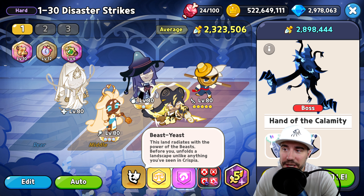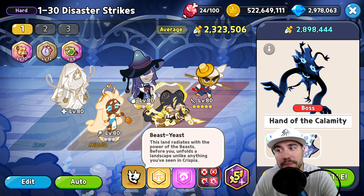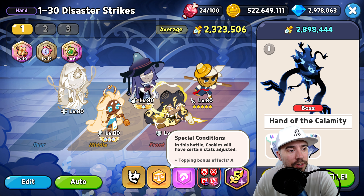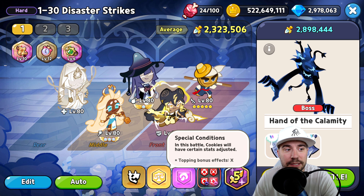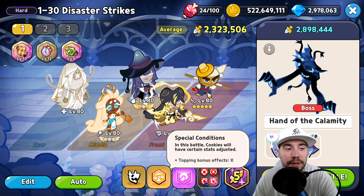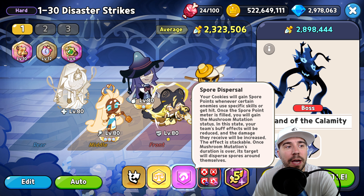First and foremost, this is Beast Yeast — this land radiates with the power of the beast. Before you unfolds a landscape unlike anything you've seen in Crispia. Special conditions here: cookies will have adjusted stats. The biggest thing with Beast Yeast is really around those biscuits.